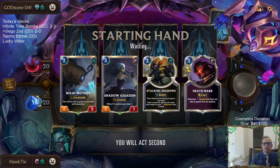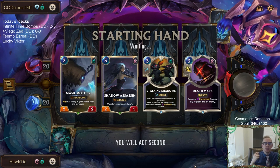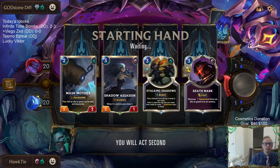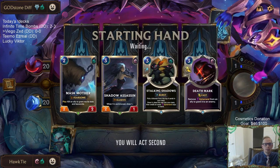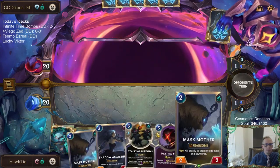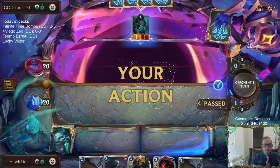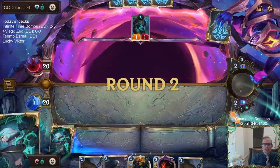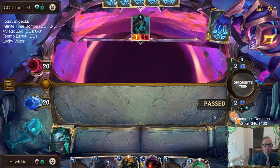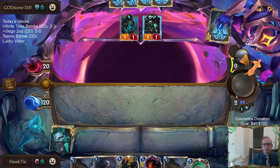I'm going to keep the Mask Mother. I like having the Deathmark for round three. So if we find any of our three drops — the Camovoran Soldier, Zed, or the Darkwater Scourge — any of those we would be able to Deathmark. You got to be worried about those Burst-speed one-mana blockers like Jury Rig.